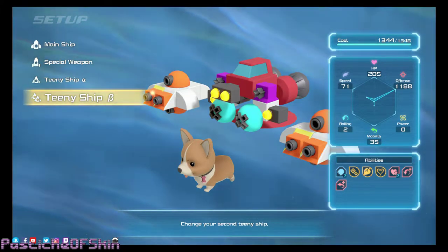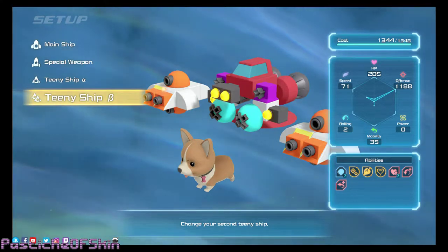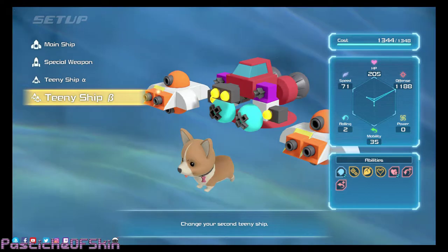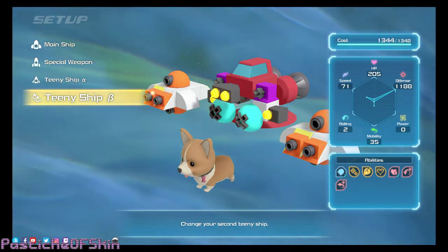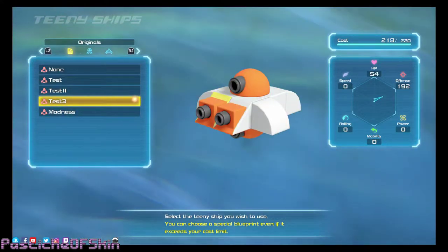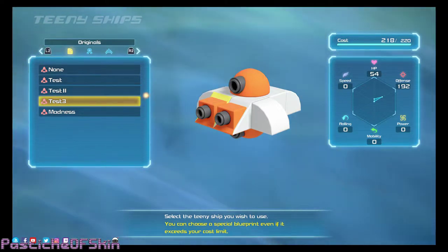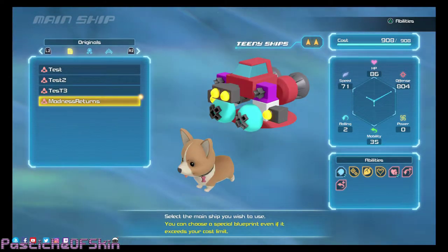Hello, you mad bastards! I decided to play a last-minute bit of Kingdom Hearts 3 gummy ship racing, just because I had done a fair bit of playing with it and had a little bit of time to see what madness I could put together. I've created two teeny ships that are about 200 offense, about 50 HP each, and absolutely nothing else — essentially just four cannons strapped to a box.